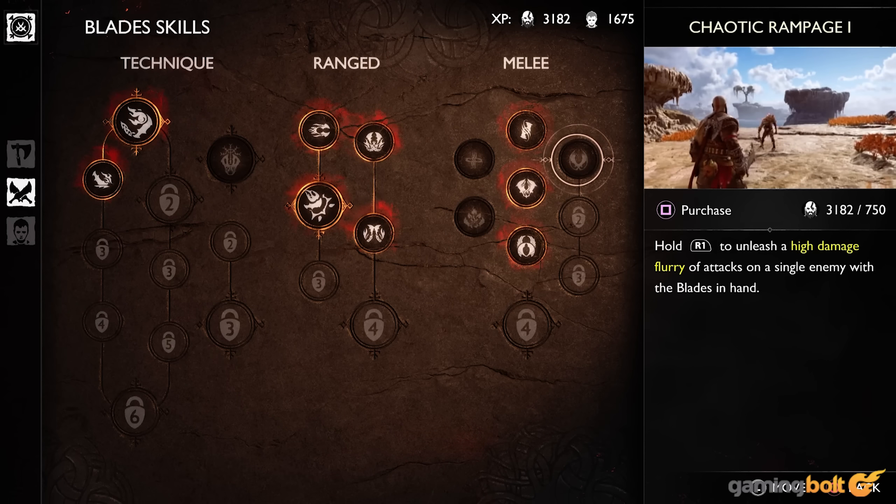Companion Chatter. Even on a passive level, Kratos' companions can be pretty useful. In combat, for instance, it's always a good idea to pay attention to Mimir's tips. Not only will he let you know when you should block or dodge, he'll also throw out brief tips on how to deal with specific enemies that might require unique strategies to take down. Outside of combat, listening to what he and Atreus are telling you can also prevent plenty of frustrating and time-wasting where things such as puzzle-solving are concerned.